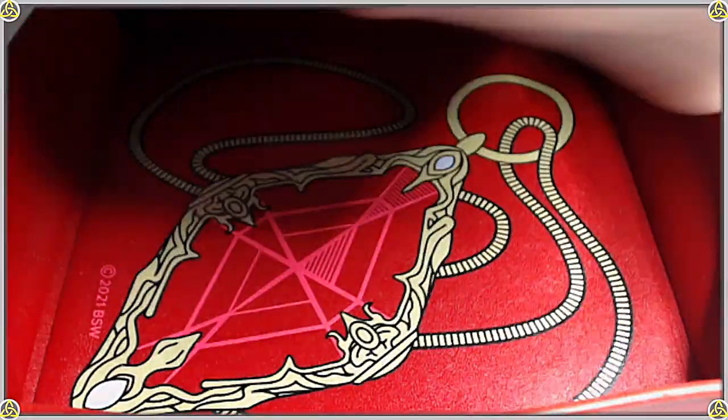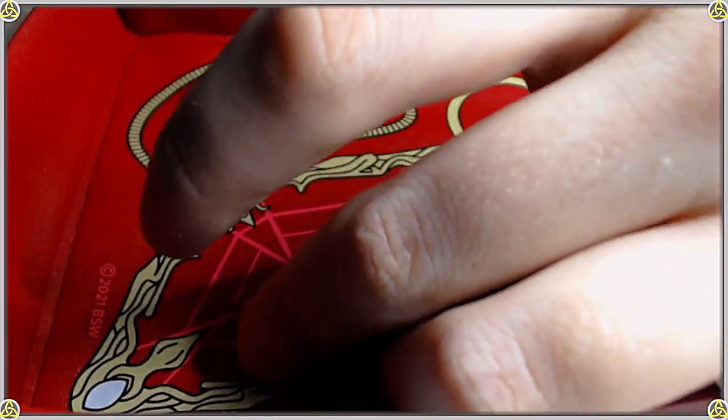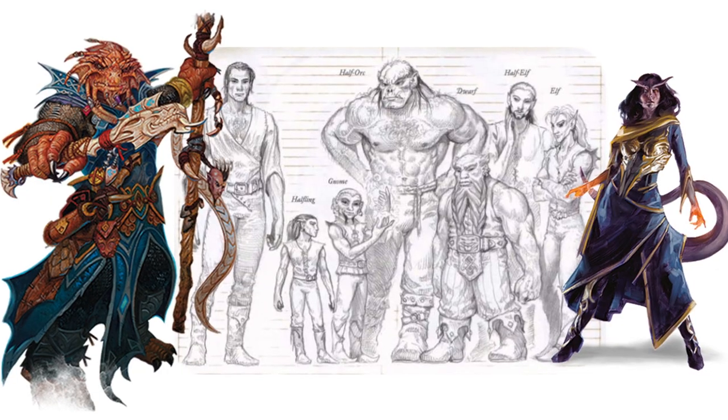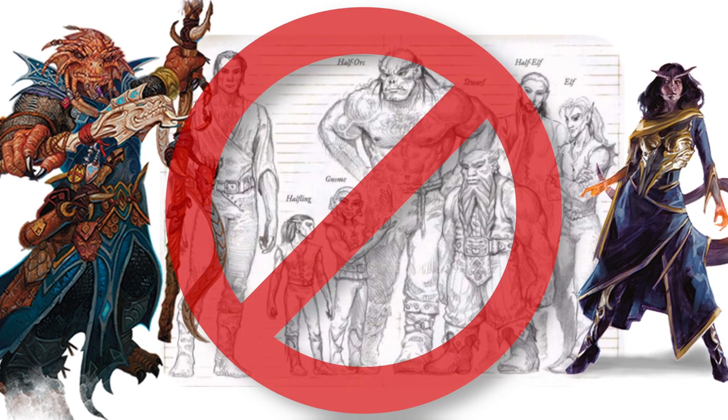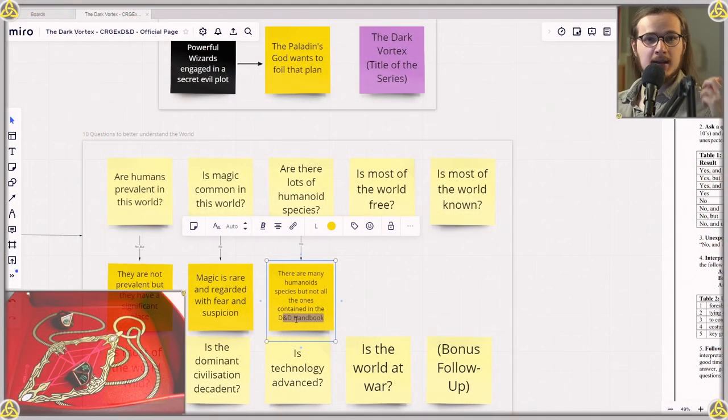I'll ask the follow-up question — a very cutting one: are there all the species you find in the Dungeons and Dragons player manual? 31, which is a no. There are lots of humanoid species, but they're not specifically the ones contained in the D&D player handbook. Interesting — I'm sure we'll get to know all about them through the campaign.